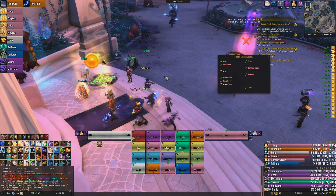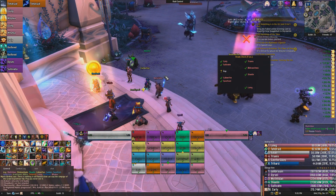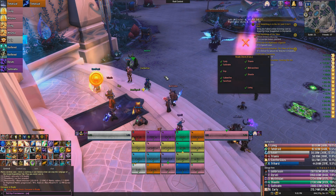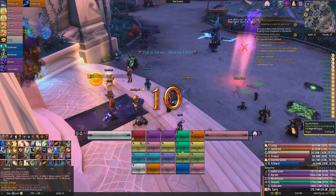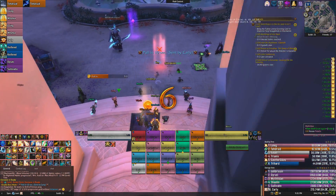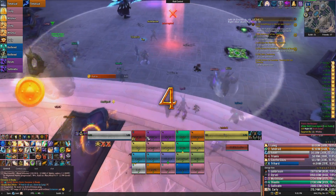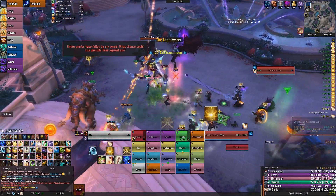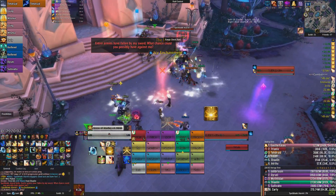Alright, hello Rudy. Today we're going to be going over one of the most broken add-ons slash WeakAuras that I've seen in the game for a very long time, and that is called Nameplate Circles. It's not broken in the fact that it does anything extra really, it's just a very well made add-on that visually represents things in the fights very clearly.